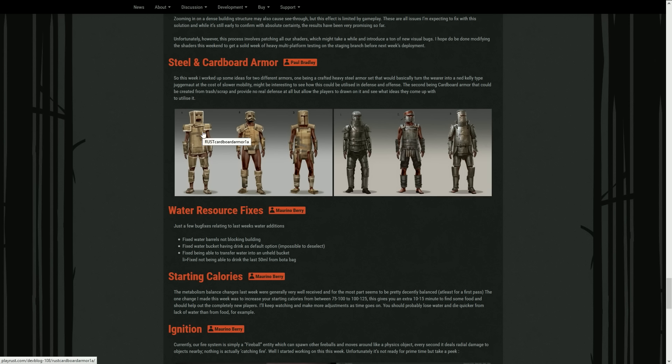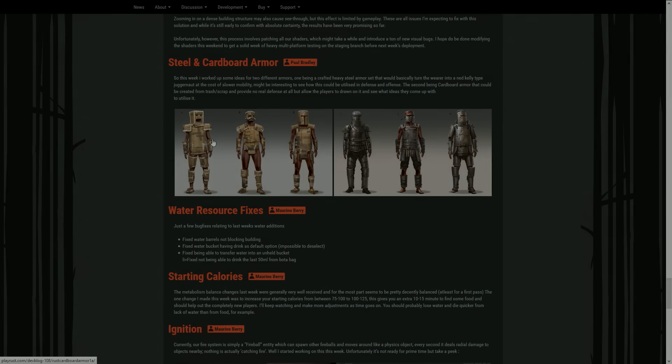This armor here is cardboard, which would probably be crafted from the trash piles. It provides basically no defense but will allow players to draw on it. So I can only imagine the things that will appear on it. That could actually be really fun to see — bright pink players running around.